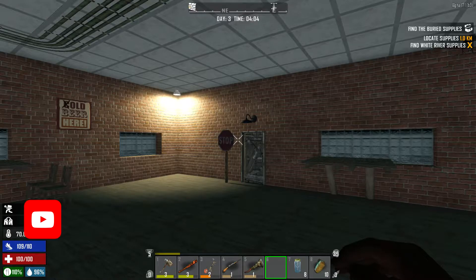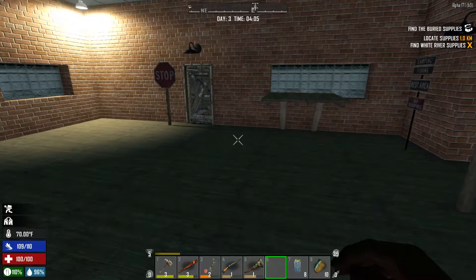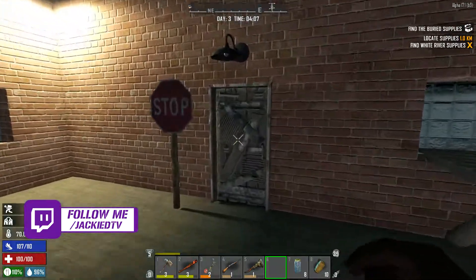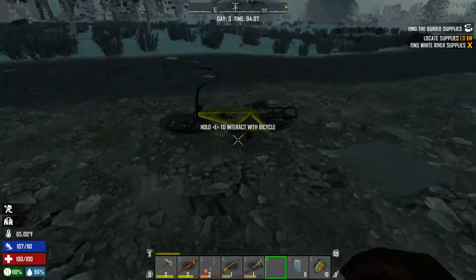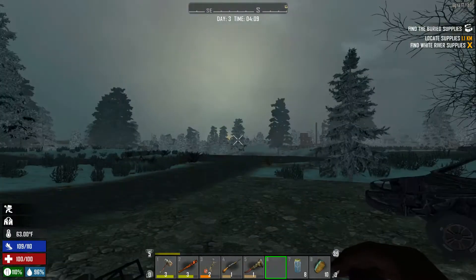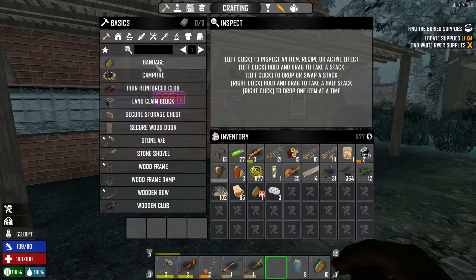What's going on everybody, grandma's favorite grandson Jackie D here, welcome back to Seven Days to Die. Thank you guys so much for joining me today. Today it is day three, 4 a.m. Last episode we made our bike and I think I left it outside — yes, it is outside. This episode, it's 4 a.m. on day three and we need to get some more levels, start looting, get some more equipment. Let's do a quick equipment check.